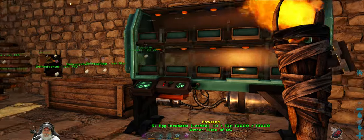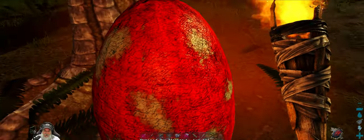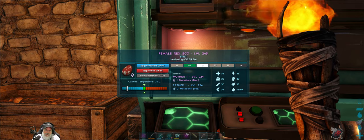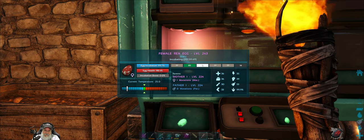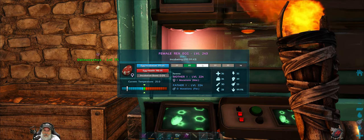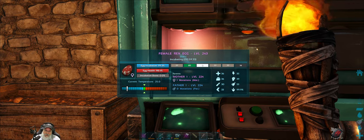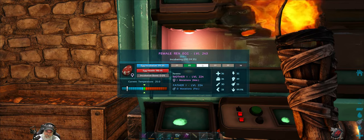As far as the points on an egg — we just got a new Rex egg, let's put it straight into the incubator. When you look at the points, the 36 points and all that, if you take all of those points and add them up it becomes the Rex's level. So the 36, 35, 39, 30, 33 etc., if you add them all up it totals 243 which is the Rex's level. Those numbers are still useful because the higher they are, the better that particular stat is, even though it doesn't directly translate into the actual damage or weight or whatever.